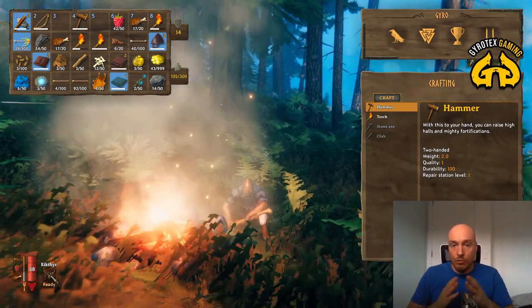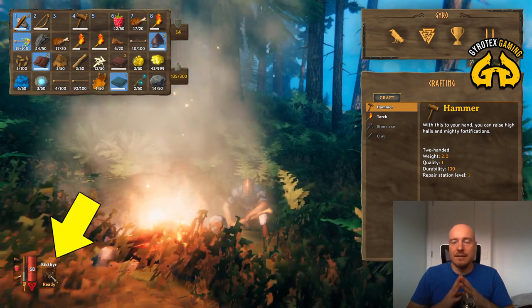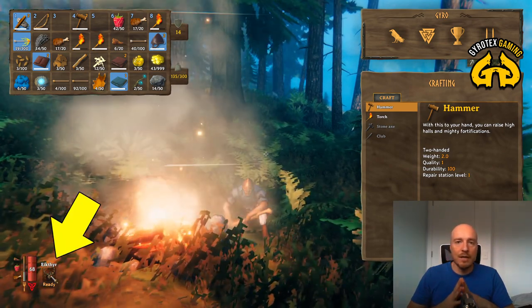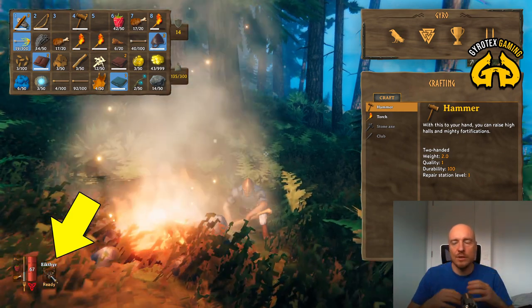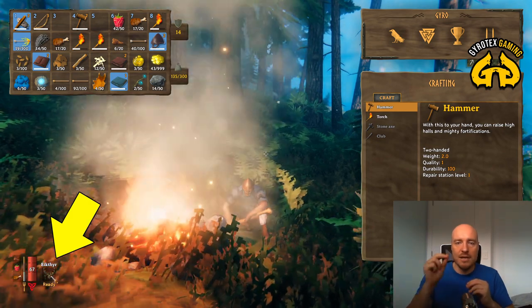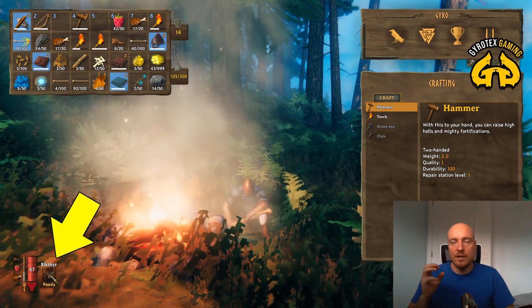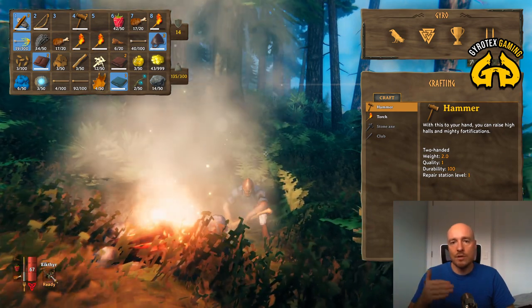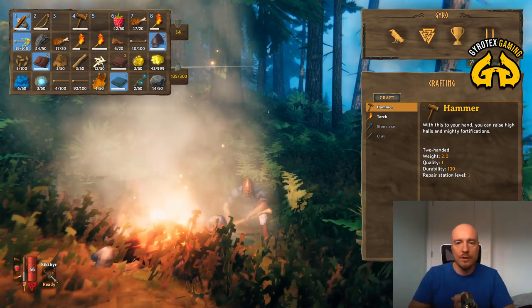To run you need stamina, and Eikthyr's power is definitely going to make it much easier. If you're dying repeatedly, this might be just the one thing that tips the scales in your favor. That's the single biggest tip I'd recommend you take from this video.